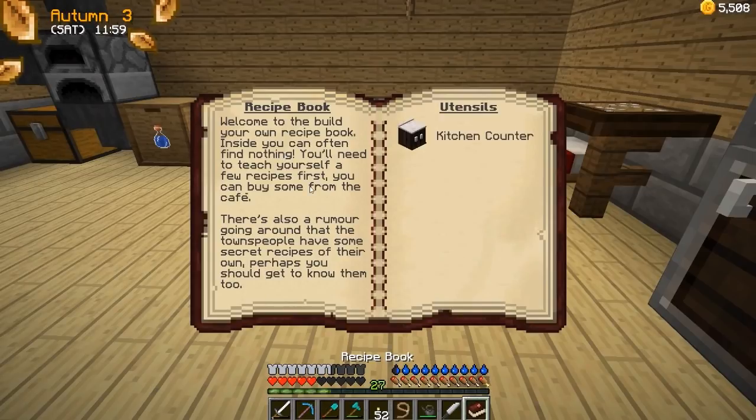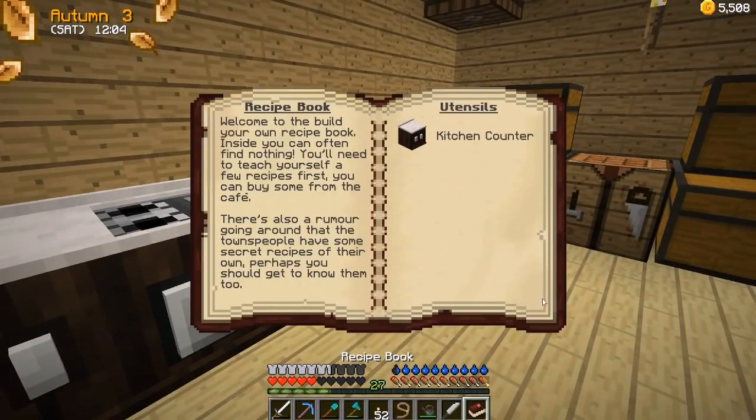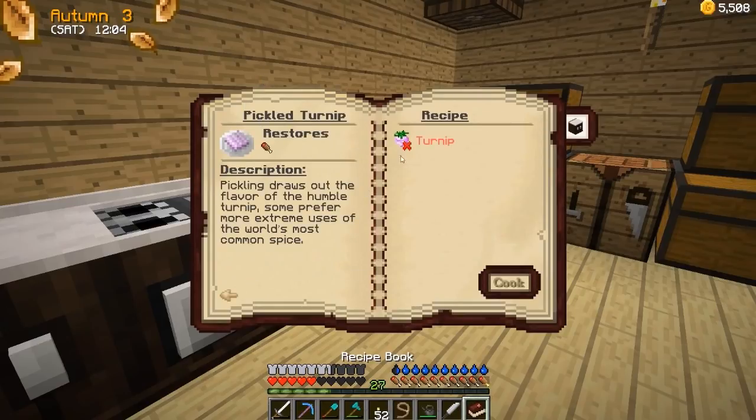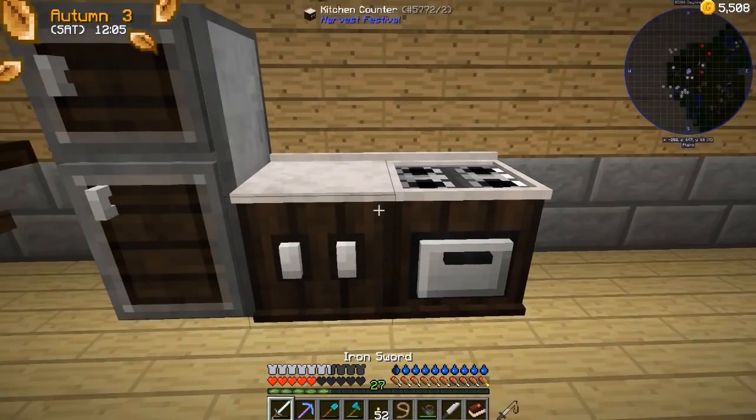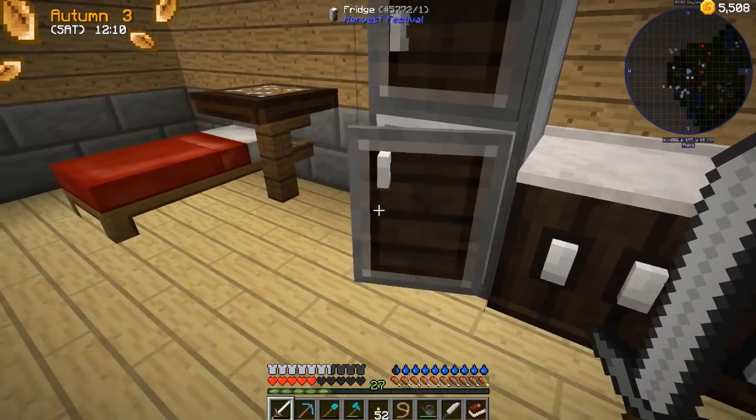And we got our recipe book — utensils, kitchen counter. 'Inside, you can often find nothing. You'll need to teach yourself a few recipes first — you can buy some from the cafe. There's also a rumor going around that the townspeople have some of their secret recipes of their own. Perhaps you should get to know them too.' Good to know. Well, I can't really make the thing because I don't have any turnips — that's the downside.